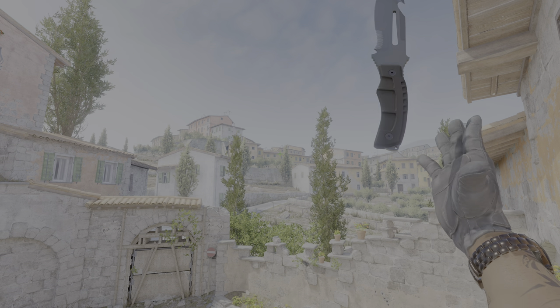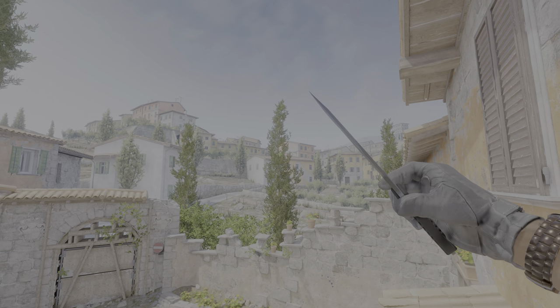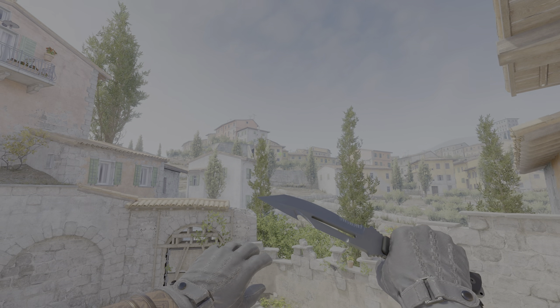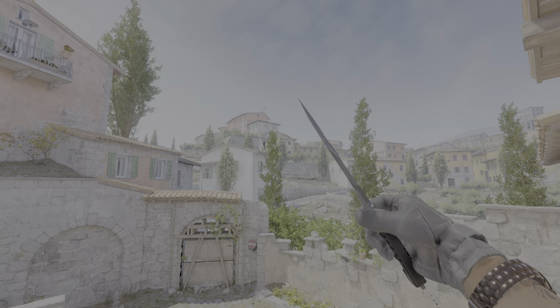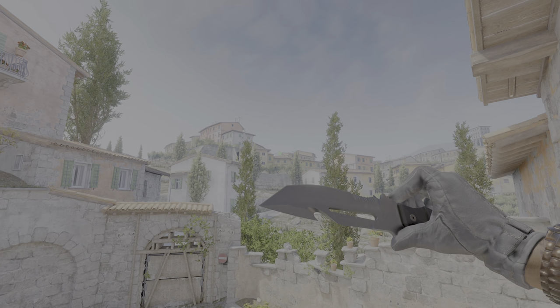Moving on to C tier, starting off we have the Survival knife, which I actually think is a really nice knife. The only thing I don't like about it is the little cutout on the blade — similar to the Paracord knife. But the rare pullout animation where you flip it backwards looks really cool, and the standard animations in general aren't too bad. Overall I think it's a pretty good knife.